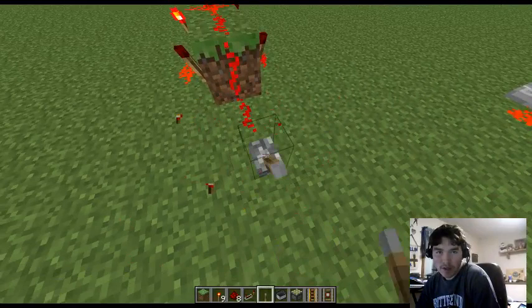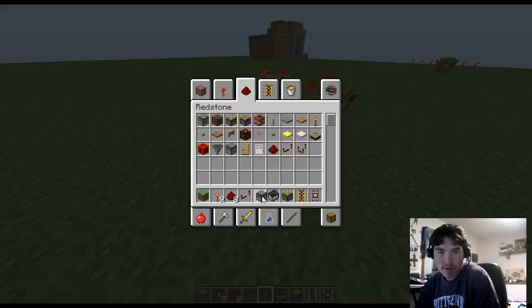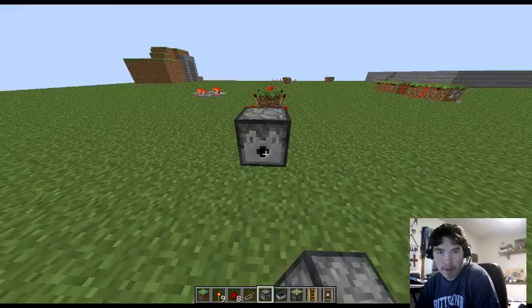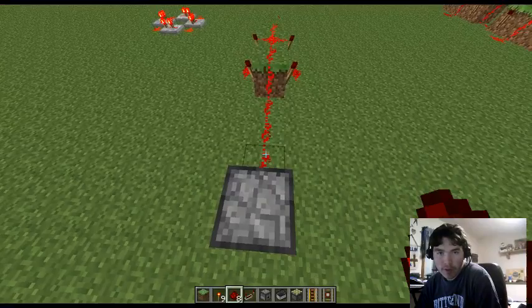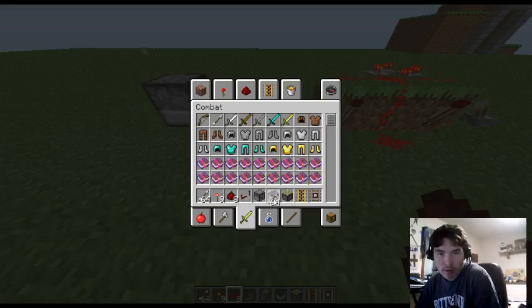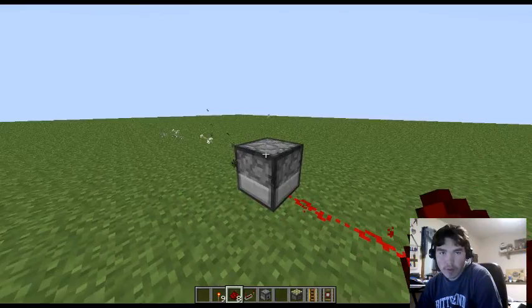We set this up on a switch or lever like that. So the system is locked up — it's not going to do anything. We'll take a dispenser and put it here, facing like that. Then we'll put redstone all the way to the dispenser. Just for some fun, we'll get some arrows and put those in there. Just to show you how fast it goes — flip the switch. It goes through them pretty quickly. It's pretty fun.